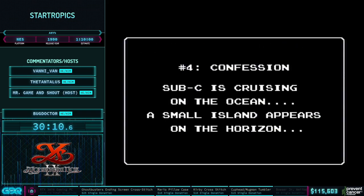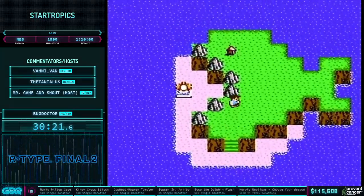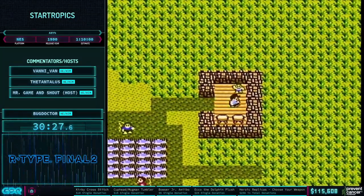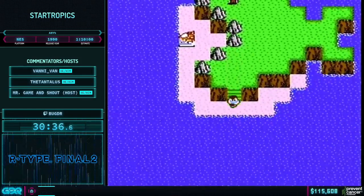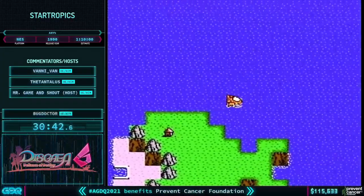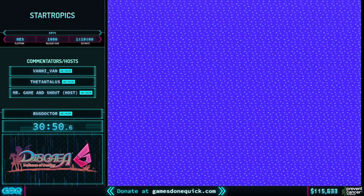One thing I'm noticing is that every time you finish a dungeon and come out, there's a text box that says 'Wow, you've done it!' — almost like the game is incredulous that you were actually able to progress because it's so hard. If we were in a live setting, every time you popped out of a dungeon we'd hear the audience shouting 'Wow, you've done it!' This run is on an excellent pace. Bug Doctor is doing an excellent job.